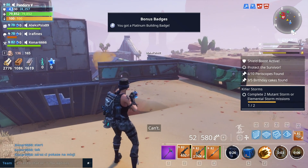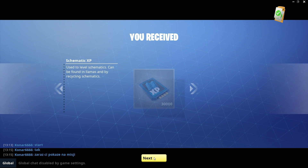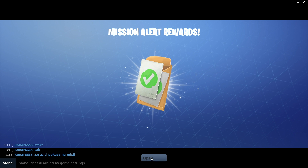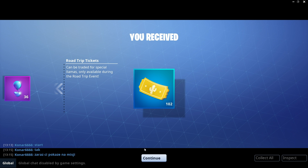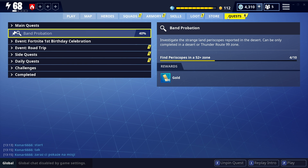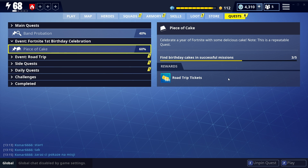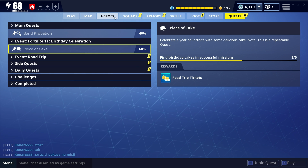So let's have a look at the rewards we've got. We've got level four loot - we didn't get the top loot chest, but we've got 30,000 schematic XP, 99 gold, and then we also got the pure drops of rain and the road trip tickets. Now when we've finished, because we can't get them all in one go, when we get another two birthday cakes - which we will get in the next mission - that's another hundred that we'll get. Don't forget to get the cakes in every single mission that you do.